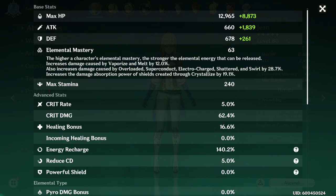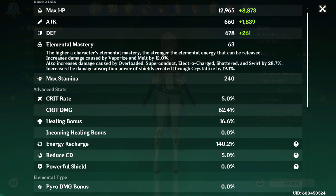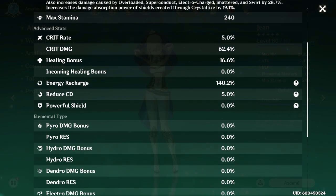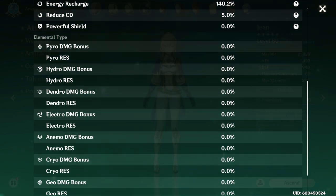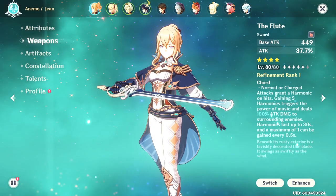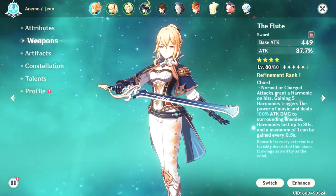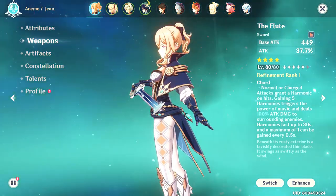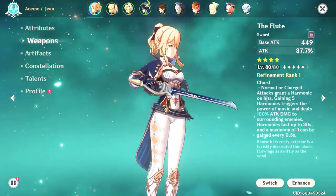The reason you want a ton of attack percent is because her healing from her elemental burst and her normal attacks after Ascension 1 all heal based off of her attack stat. And attack percent does give you more DPS, so keep in mind that attack percent is mega important while I go over this build. My weapon of choice for this build is the Flute because the substat is bonus attack percent.